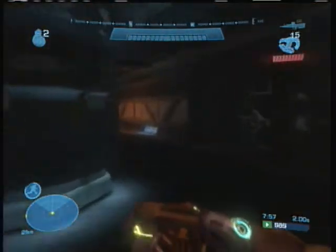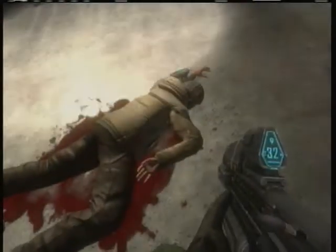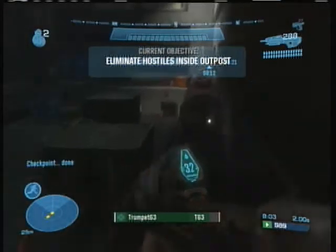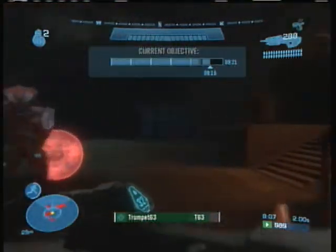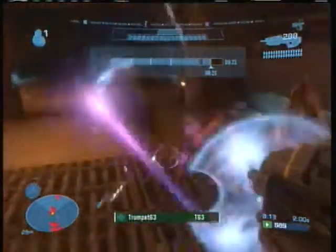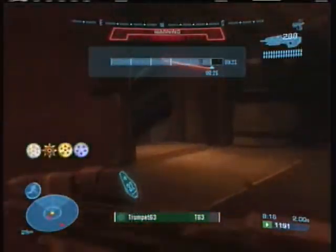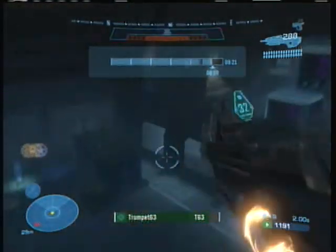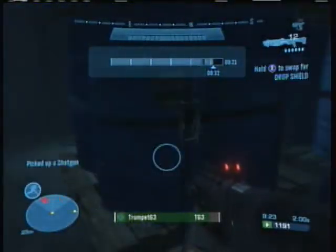Then you run right over to the dead body and skip the cutscene, naturally. And this will jump you right into the next section, where you gotta run as fast as possible. I pretty much try to ignore the enemies — I kill only the ones that'll get in my way, like right here. Somehow I don't die doing that, and I clear the area pretty well. I grab a shotgun here for killing the elites up ahead, and a health pack just in case.